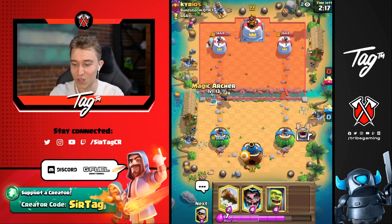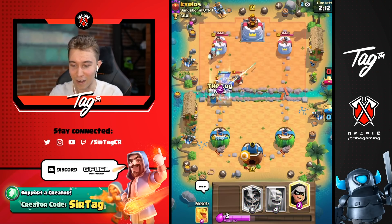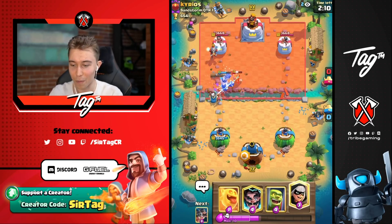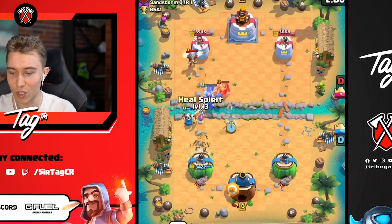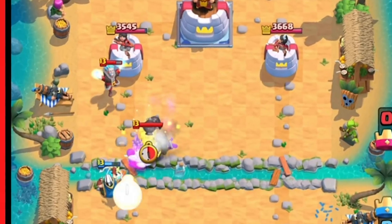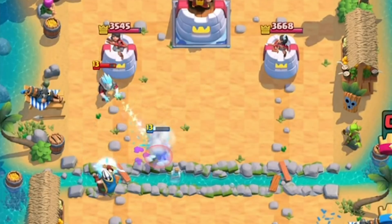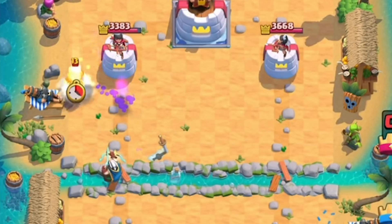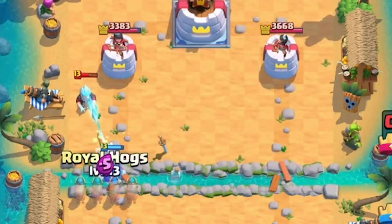He's going to go in for an Ice Wizard in the back and I can go in for Magic Archer here, line it up with the tower. He's going to go for a Log, try to get more chip. Then I can go in for a Bandit and also go in for a Heal Spirit after. If this Bandit gets on the tower, this could be really annoying for him — we're going to heal up the Bandit and the Magic Archer. The Magic Archer is forcing out so much more Elixir and then he messes up his Ice Wizard too.